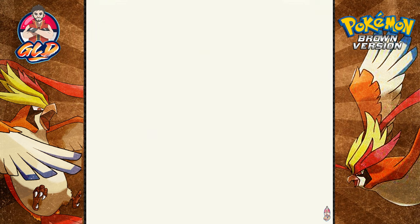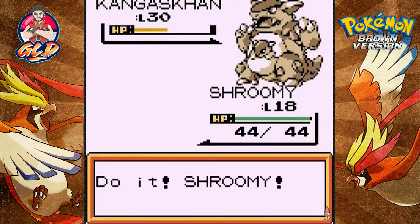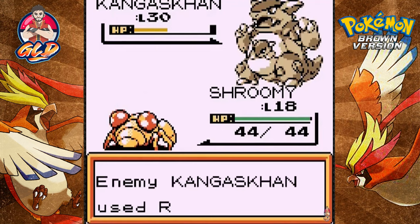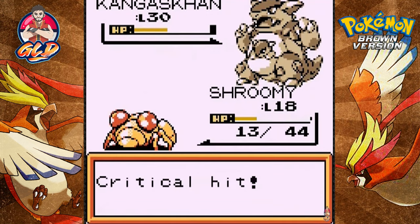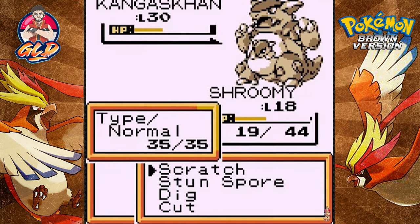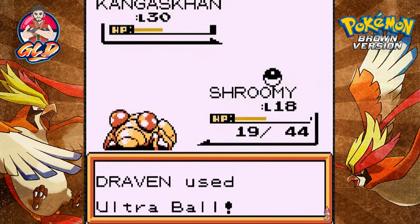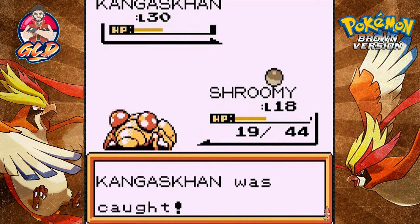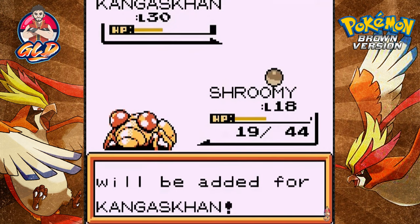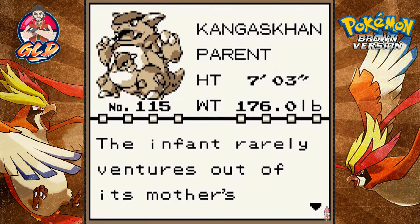Let's go with Shroomy right here. Shroomy takes a Rage attack — critical hit! We got Stun Spore but I'm not even going to take my chances; let's go straight for an Ultra Ball. Come on, stay in the ball, stay in the ball — and we caught ourselves a Kangaskhan! Look at that!